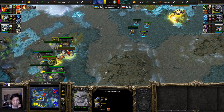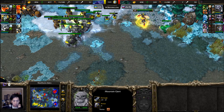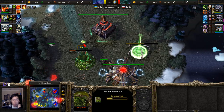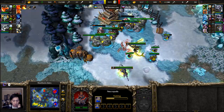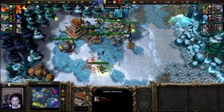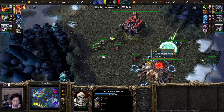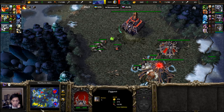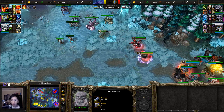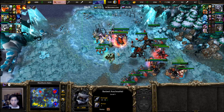Naga Sea Witch still staying at level two, Priestess of the Moon at level two as well. Fire Lord shouldn't even be near this engagement. A Mantle of Intelligence +3 would be good on the Naga Sea Witch but it doesn't get picked up. A wisp is now trying to build an Ancient Protector inside Chic's expansion — a cheeky play indeed. The Druid of the Claw is doing its best to keep all units alive and topped off on health. Level four, level two, level two going up against level four, level three, level three.